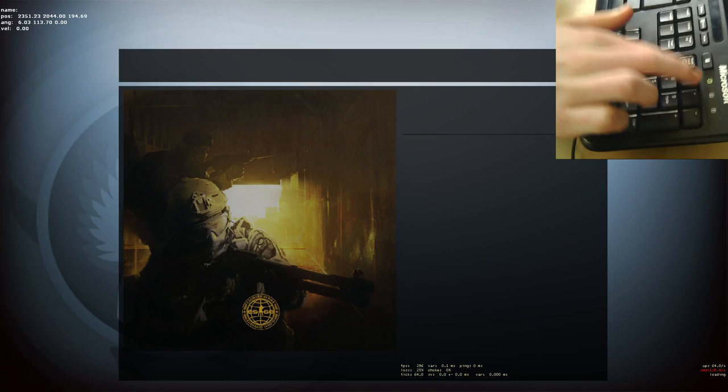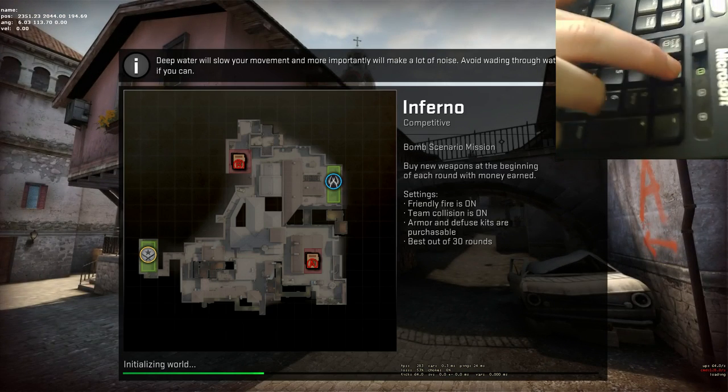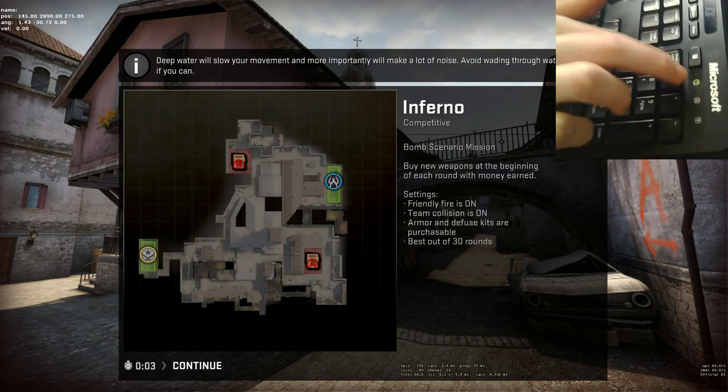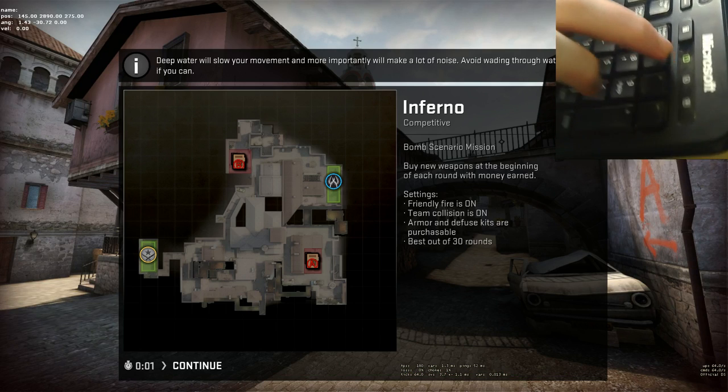What you need to do is connect to a matchmaking server, then in the loading screen, spam the command I put in the description. I found that it doesn't really matter when you do it as long as you do it towards the end of the loading, but to be safe you can spam through the whole thing.